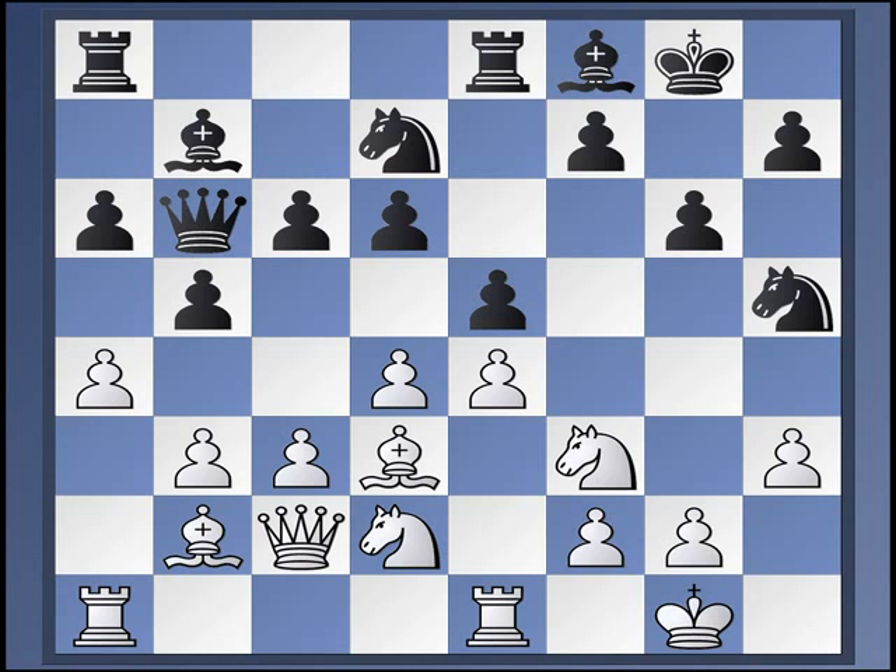In that game, White played Bishop to B2 first and Queen to C2 second. This plan of playing E, D, Knight F4, Knight E6 and so on goes back to Yuri Balashov, I think from at least a couple of decades ago. But it's a very good plan, a very important plan.